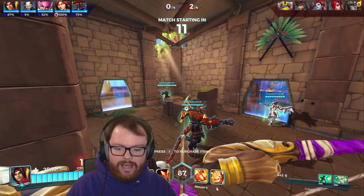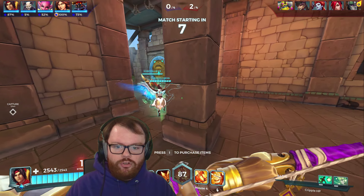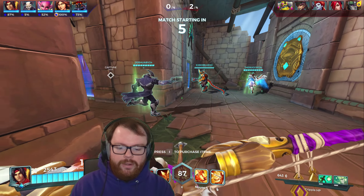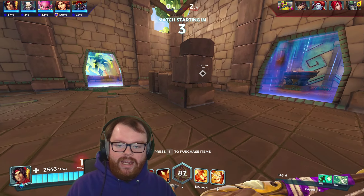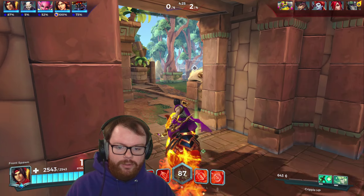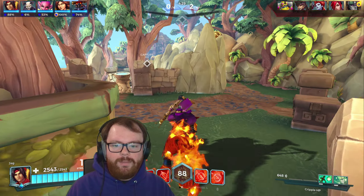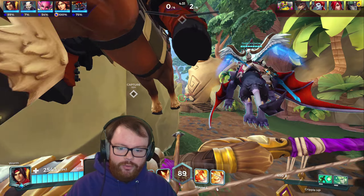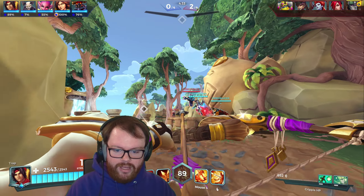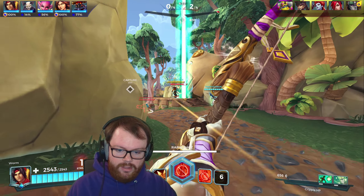Cassie also has CC of her own, and her ult is arguably better than Sha Lin's. Both give damage increases in the form of fire rate buffs, but Cassie's gives a global reveal to her team. Whereas Sha Lin's gives him invisibility — and invisibility can be countered by pseudo-Illuminate things like damage over time, it can be countered by reveals, and if you're just close enough to Sha Lin the invisibility means nothing because you automatically get revealed within a certain radius of enemies.